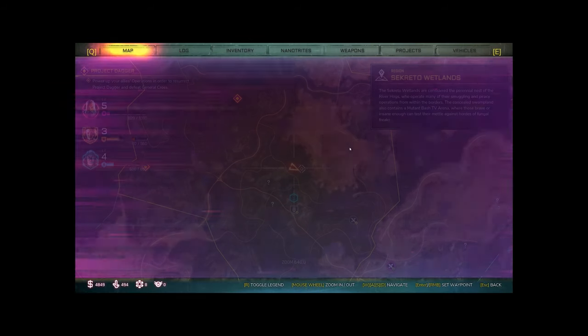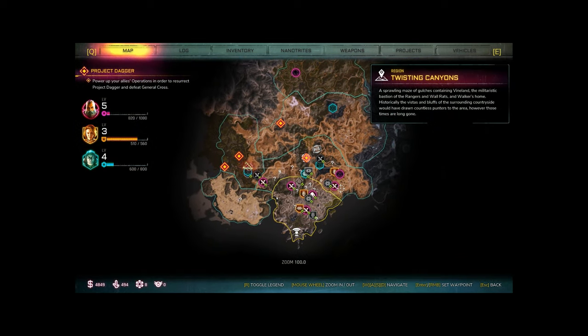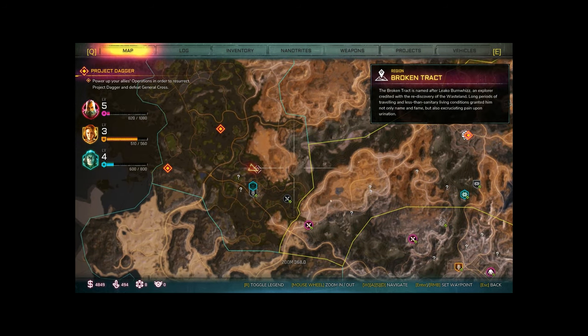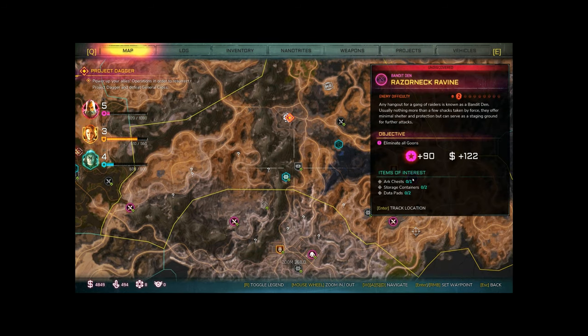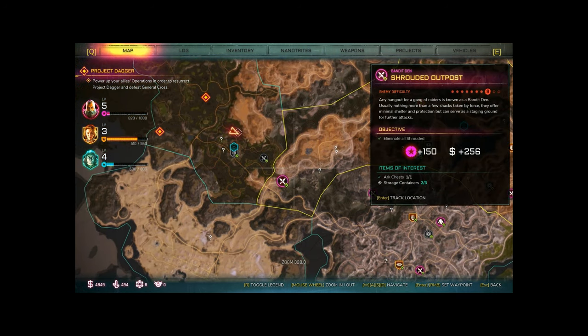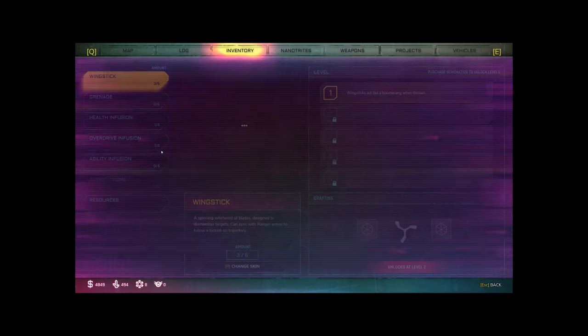Let me open up the menu. Here's the map — a lot of this stuff I found just by exploring randomly. The purples are places of interest or missions, and the blues are kind of little side things. If you right-click, it'll give you pink arrows to navigate to where you want to go.